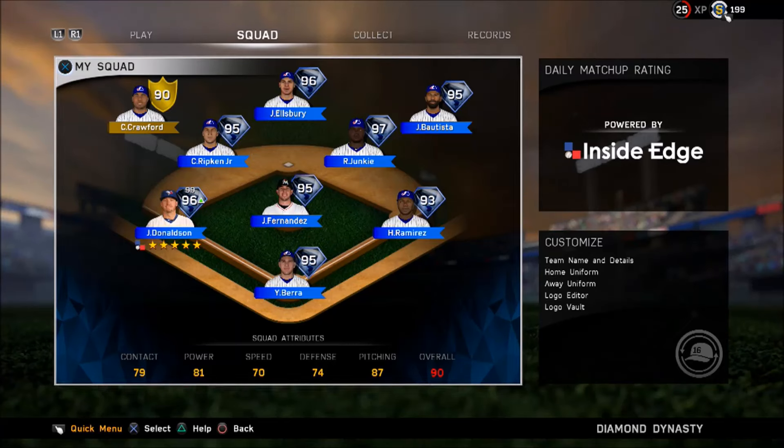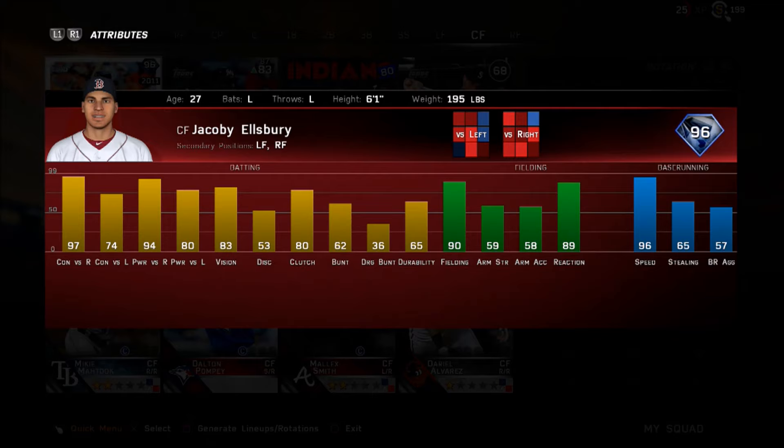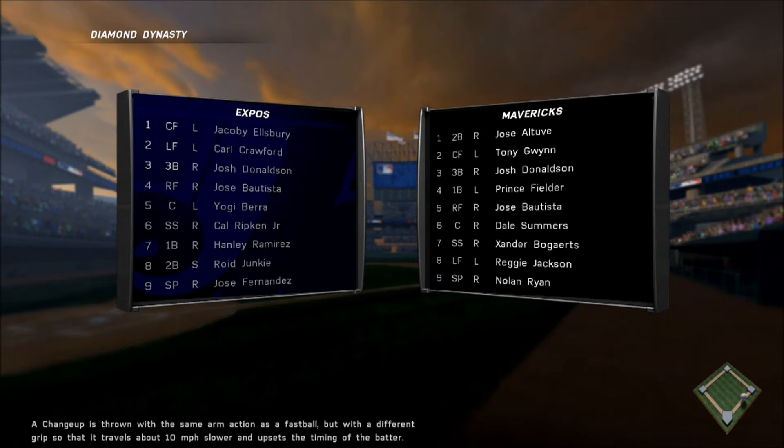Diamond Jacoby Ellsbury making his debut. I put him in center field and moved Crawford back to his original spot in left. I still got Reggie Jackson on the team, just put him on the bench — he doesn't hit that well against lefties anyway. This guy is nasty, filthy, ridiculous. He's got good contact, good vision, 94 power versus righties, good feel and reaction. The only negatives are arm strength and arm accuracy. Plus, 96 speed. I don't know how people don't think this may be one of the best outfield cards in the game right now.